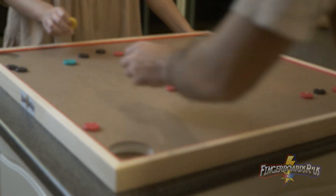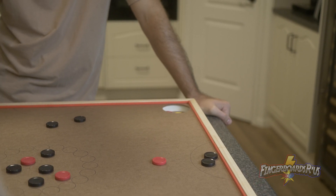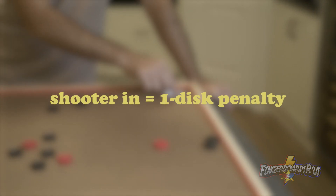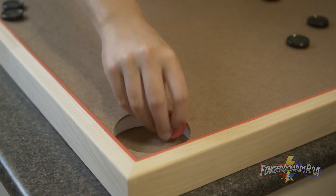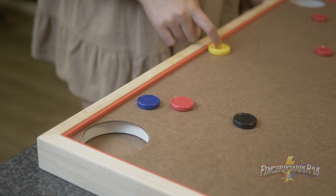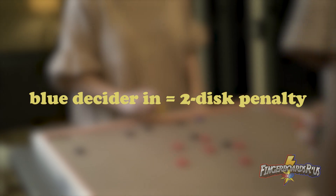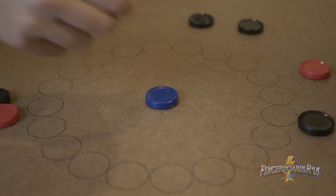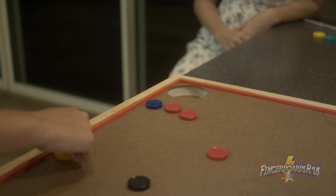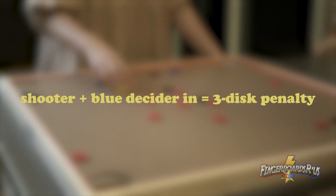Now, let's talk penalties. If you accidentally get your shooter in, that's a one disc penalty, meaning one of your coloured discs needs to be removed from the pocket and placed in the centre. If the blue decider is pocketed prematurely, that's a two disc penalty, meaning two of your coloured discs need to be removed and placed in the centre, as well as the decider disc itself. If the shooter is pocketed with the blue decider, the penalties add up to a three disc penalty.